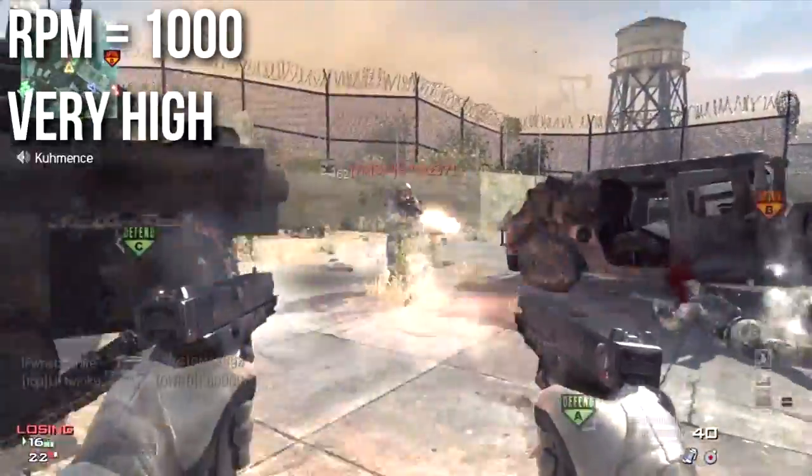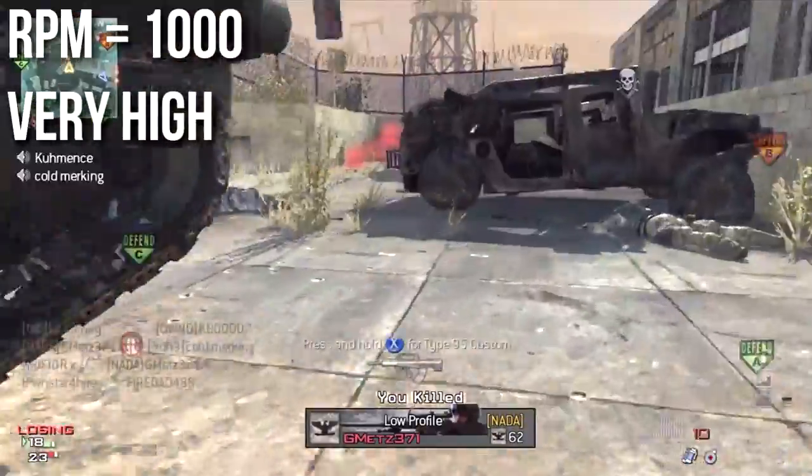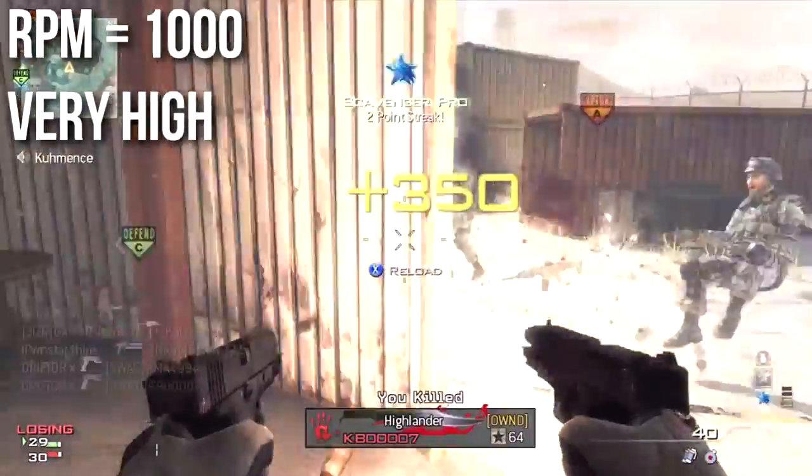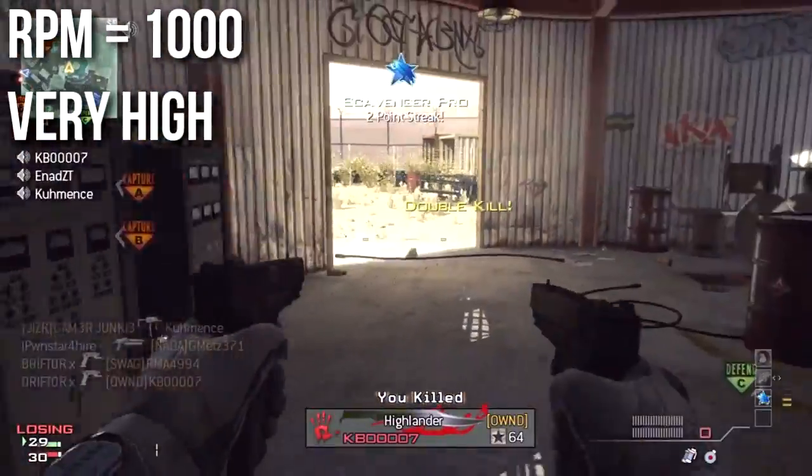The G18 shoots at a very fast 1000 rounds per minute. This is the second highest of all the machine pistols, just under that of the FMG9, and its damage per second is exceptionally high.